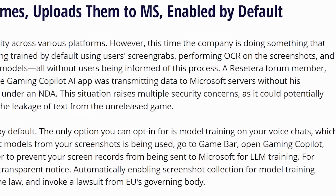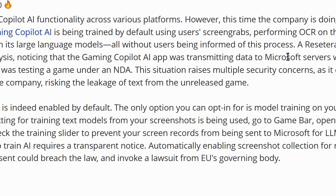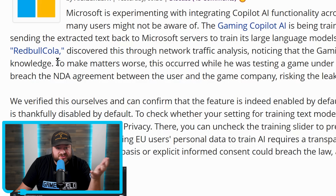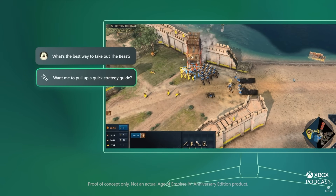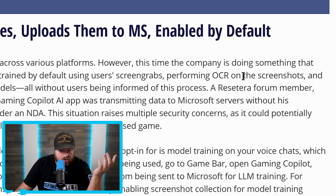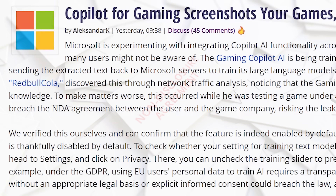A Reset Era forum member discovered this through network traffic analysis, noticing that the Gaming Copilot AI app was transmitting data to Microsoft servers without his knowledge. To make matters worse, this occurred while he was testing a game under an NDA. So what's supposedly happening is that it's taking screenshots, reading the text data using OCR, and transmitting it back to Microsoft.